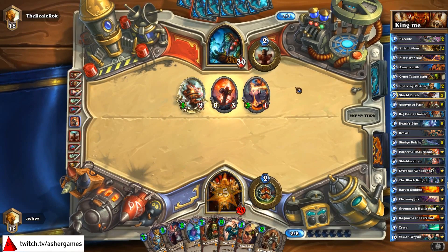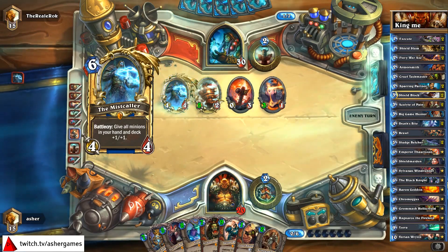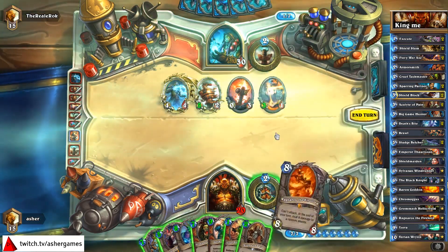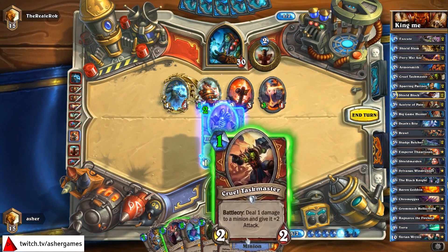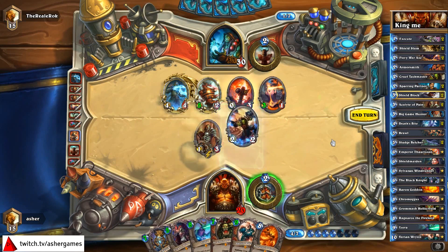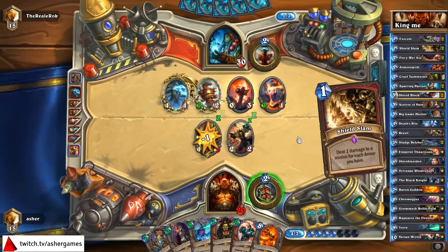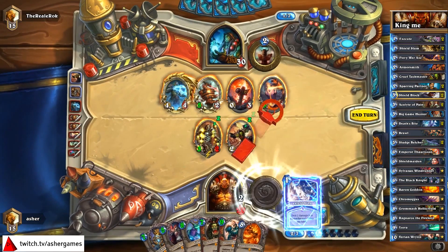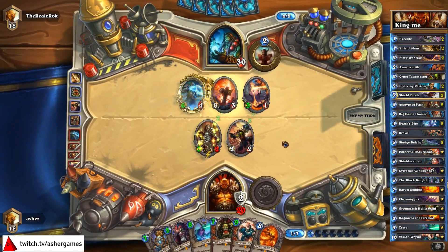Fiery War Axe is the card I really want right now. Brawl is decent. This is where Bash could be good. And he hasn't even played anything yet — that's the horrifying part. Mistcaller! Well, Mistcaller is at least a slow card. We're going to have to go fishing, I guess, because I'm dead otherwise. Weak Shield Slam, but it's a Shield Slam.